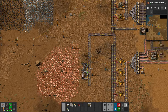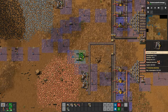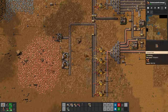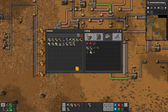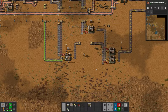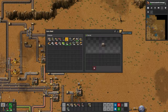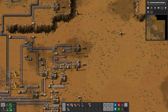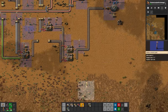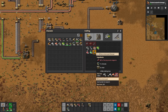I think we've finally moved back to the second level of copper here. We don't actually have any copper plates, so I'll just grab some in case we need them for anything. The military science pack needs piercing rounds, grenades, and walls.